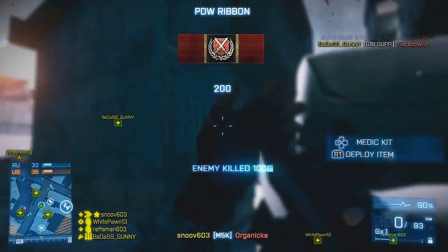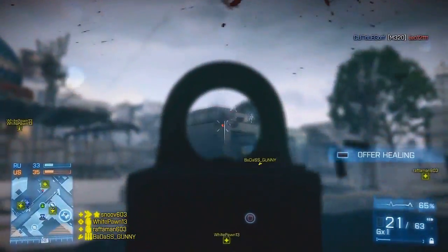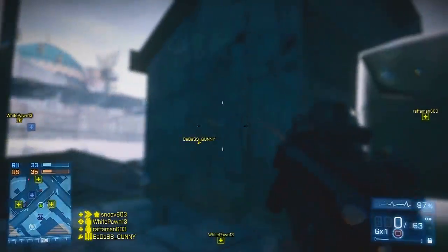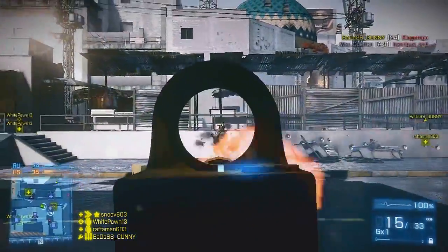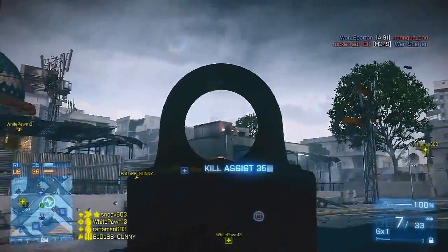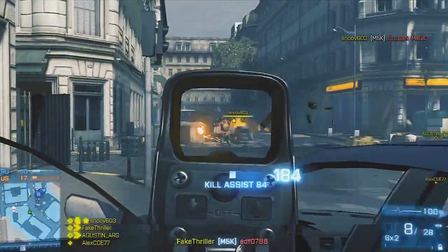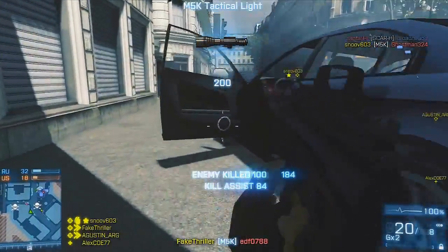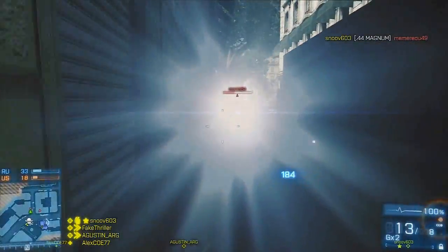First off, it's best to use the M5K as a flanking weapon, doing your best to engage the enemy from less than expected routes. This weapon, fittingly enough, excels at close quarters engagements. With a high fire rate and a quick reload time, it's easy to quickly dispatch enemies in one on one gun fights. The second thing you should do to make the M5K work best is pick a comfortable sidearm. When using the M5K, I prefer to run with the G18 so I can fast switch and spray bullets as fast as possible to take down a weakened opponent.